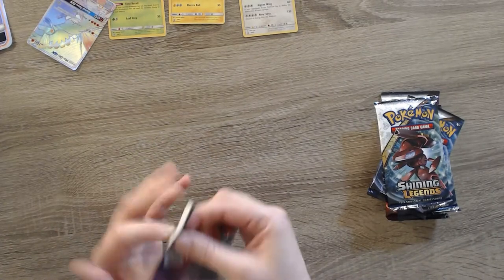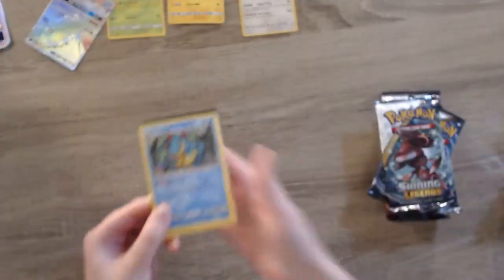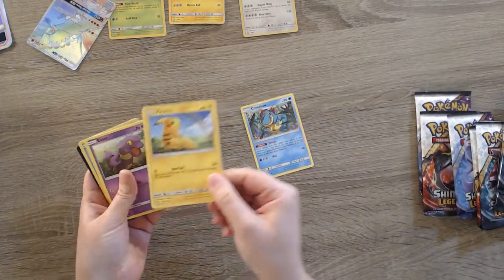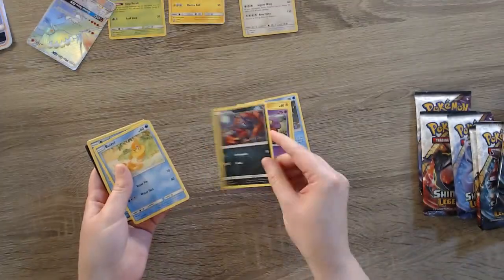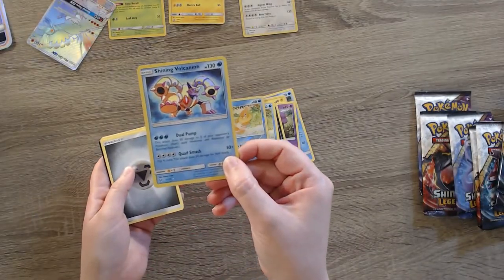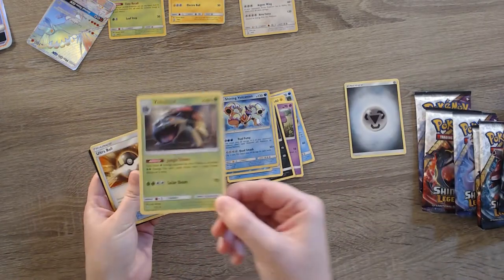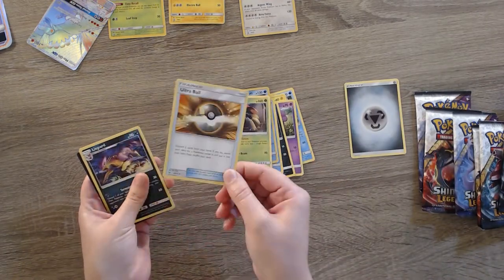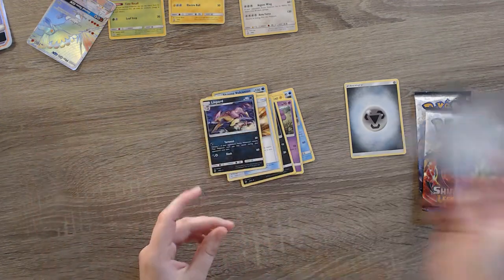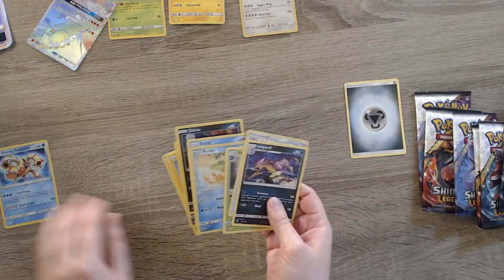Alright, so let's go ahead and get started with our first pack. Starting off strong with some Croconaw — I always really loved the Johto region. We got Croconaw, Pikachu, very cute, love that rainbow, Ekans, Zorua, Buizel, a shiny Buizel, and we're starting off strong here folks — a Shining Volcanion! Isn't that a beauty? We got an Energy, a Venusaur, love Kanto, Ultra Ball, and a Liepard for that set. We'll pull out that Shining Volcanion and our shiny Buizel.